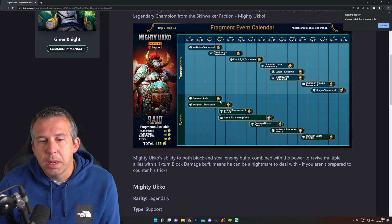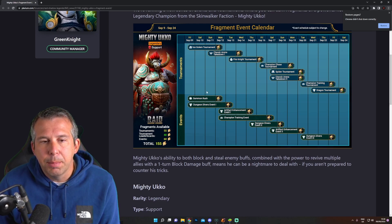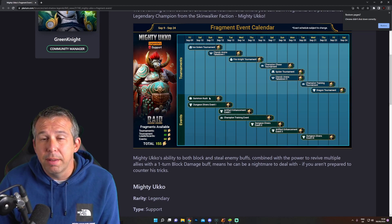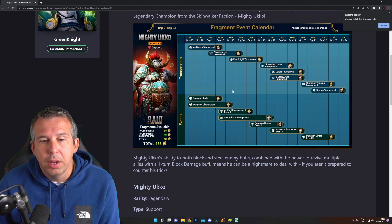The summoner rush is first this time around, which I'm pretty sure is unusual, and it's 20 points. Basically what it means is you don't actually need to do the champion chase at all if you can do the summoner rush. If you can complete the summoner rush there are enough points everywhere else to just do one summoning event, which I think is pretty significant. On the free to play, that's the way I'm going to approach it.